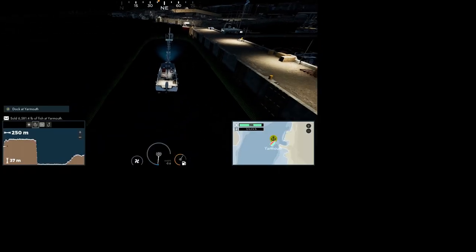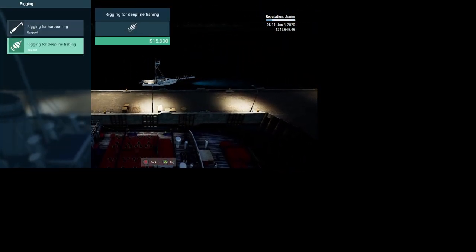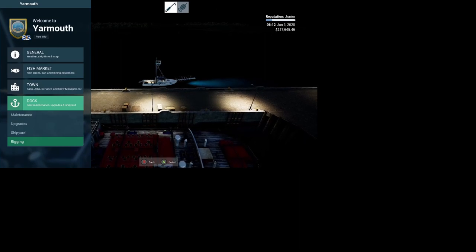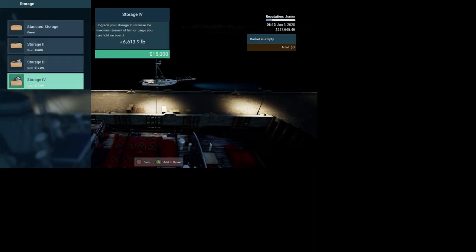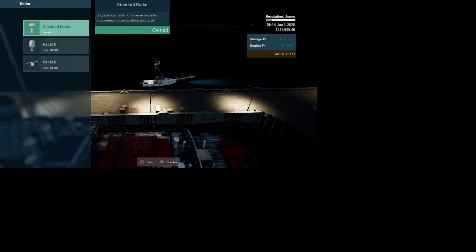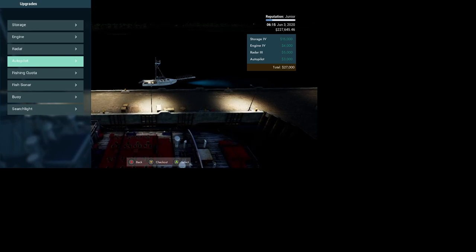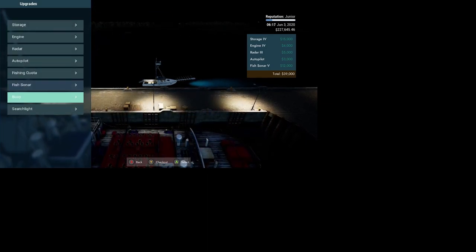We just finished the tutorial — come back into it and go down to rigging. We want to rig for depth lines, which will cost fifteen thousand dollars, and no we do not want to do the tutorial for it. For the Mickey, we need to upgrade the storage, upgrade the motor, sonar — sure — and autopilot, which you really want to get. You can set it for a destination and it will follow that almost to a T. We'll get better sonar because what we have is crap.